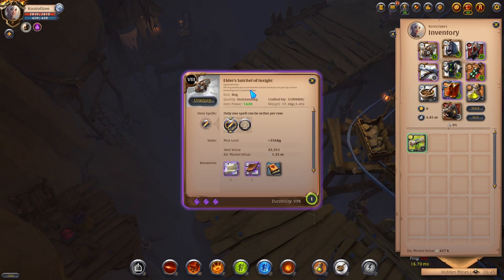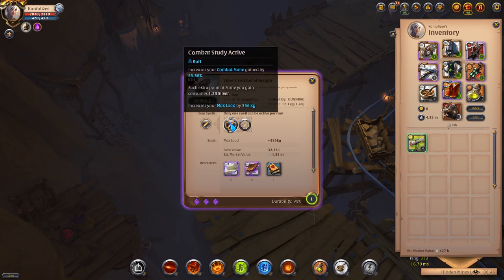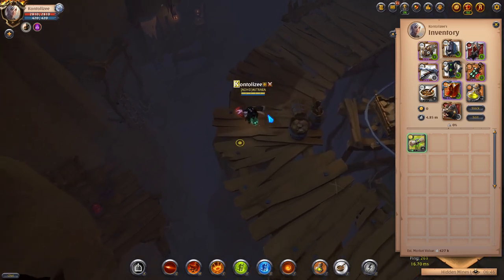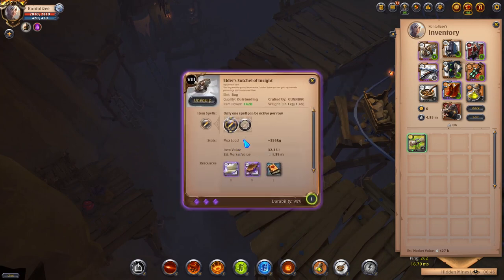One of the most crucial items is the Elder Satchel of Insight — you want at least an 8.1. In the next season update, the 8.3 will go from 65% to 80% combat fame bonus. Buy one now before the price goes up. It is risky, but if you want to fame farm, get as much fame as you can.